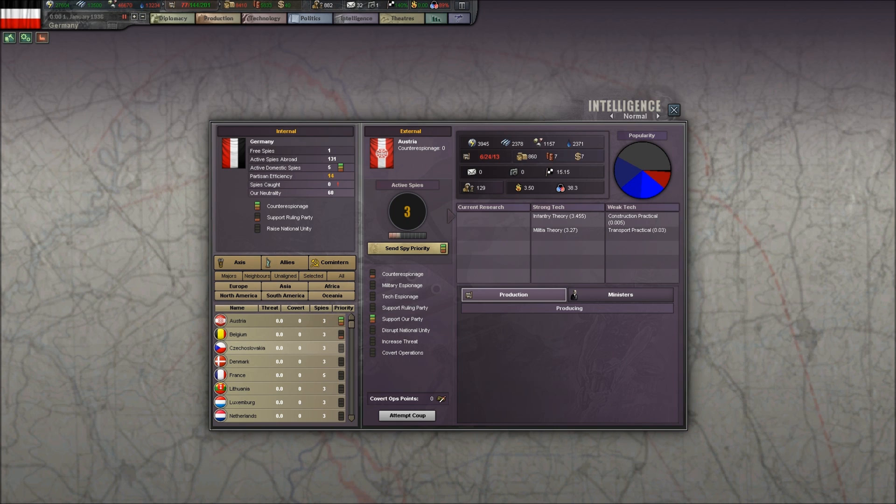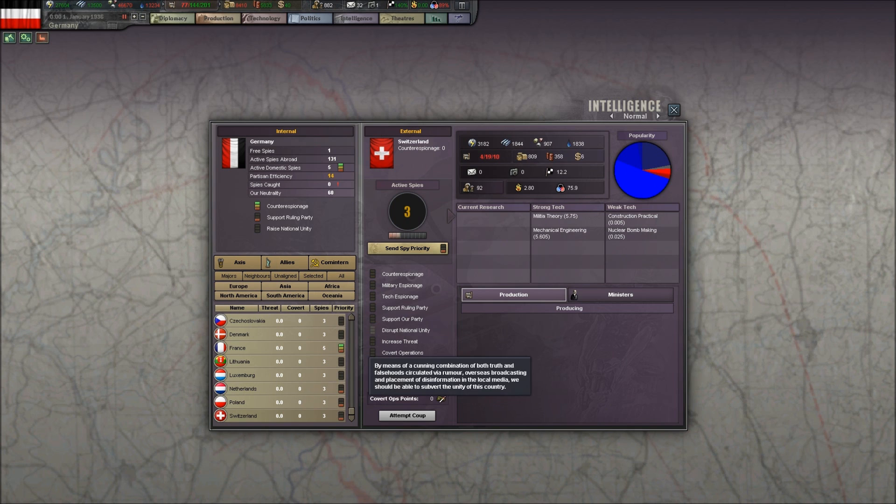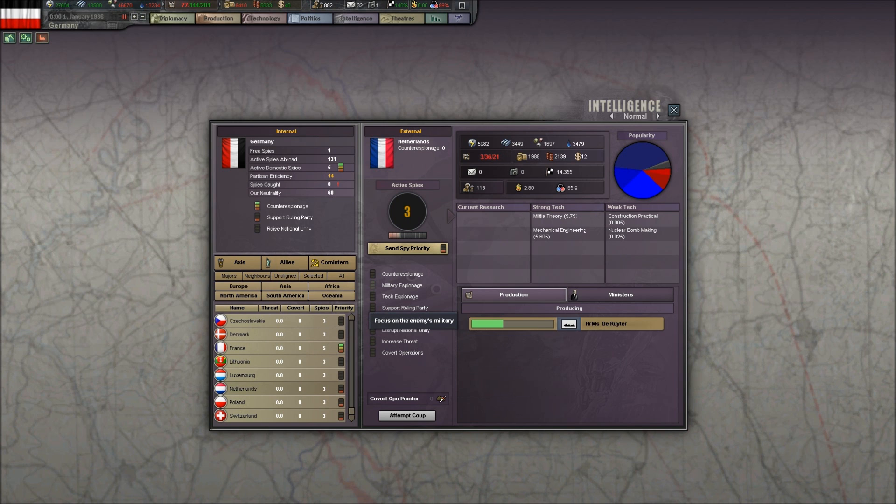So we're going to put one pip in Belgium, three pips in France, one pip in the Netherlands, one pip in Poland, and one pip in Switzerland. We'll do Support Ruling Party in Switzerland, though I don't think that's going to be of any use. We'll do military espionage in Belgium and the Netherlands, and then we'll go to Majors and maximize the Soviet Union and the USA as well.